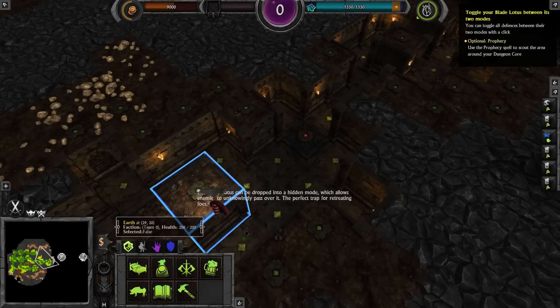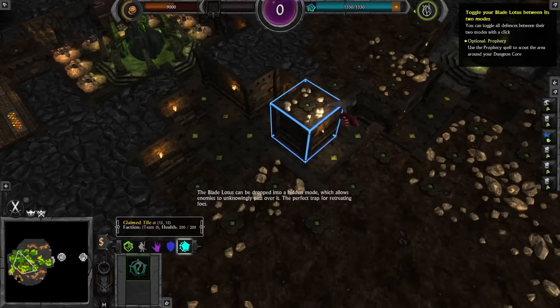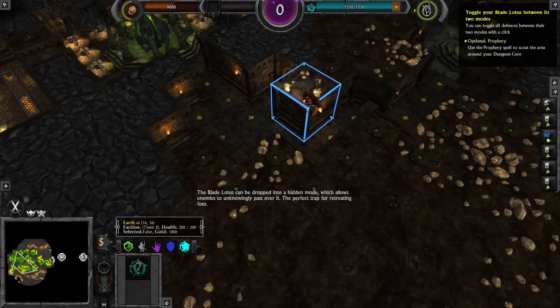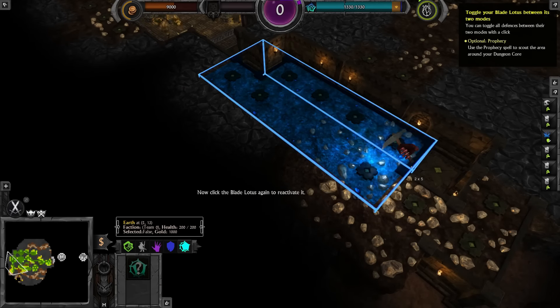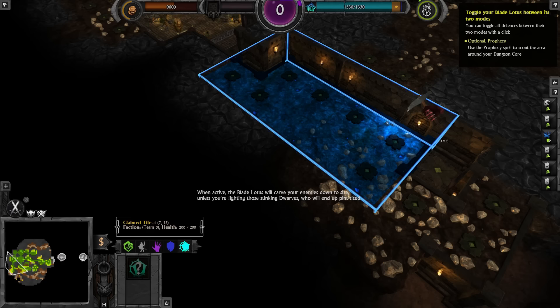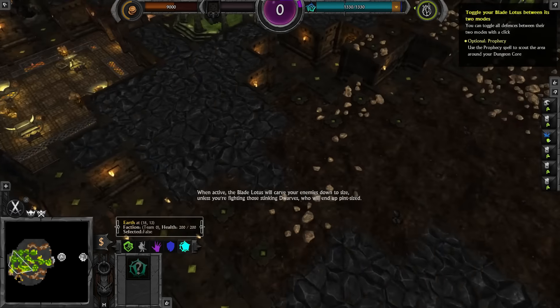The Blade Lotus can be dropped into a hidden mode, which allows enemies to unknowingly pass over it — the perfect trap for retreating foes. When active, the Blade Lotus will carve your enemies down to size. Unless you're fighting those stinking dwarves, who will end up pint-sized.